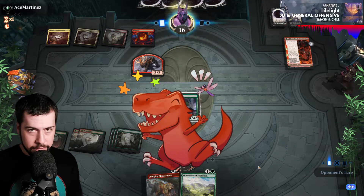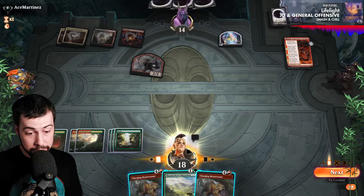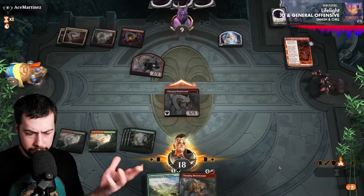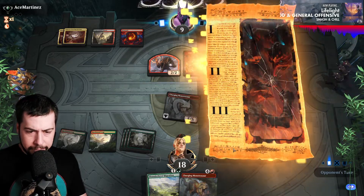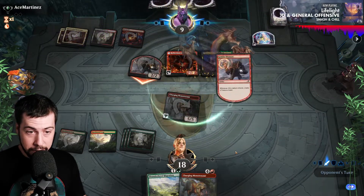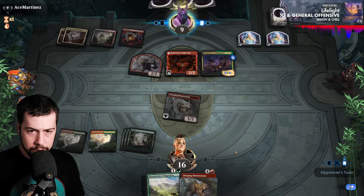It survived. It's a turn we need to use Infernal Grasp on Topiary Stomper — that's not the worst thing. Double Charging. Well, I know what I want to do. Unfortunately, couldn't go Thunderherd plus Charging, but that's still decent. Hopefully that's enough pressure. Of course, Fatal Push can't take out Charging Monstrosaur. Polakranos. Polyslamos.